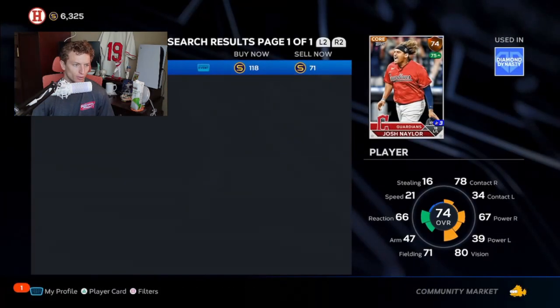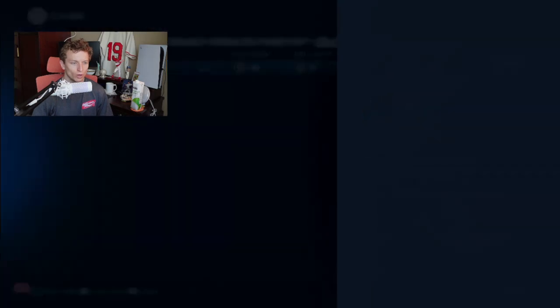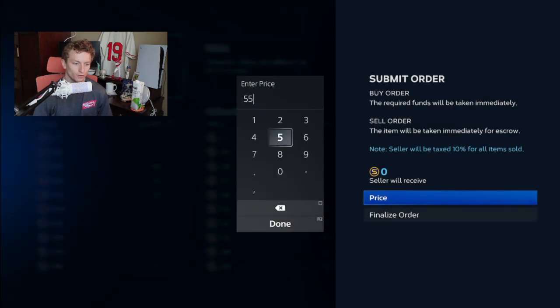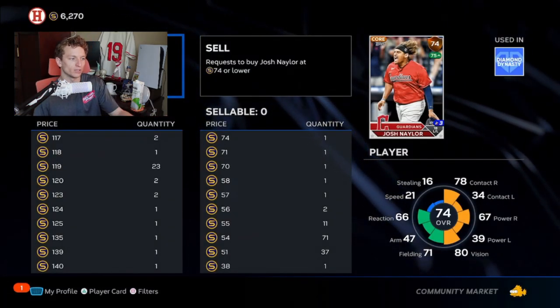For example, Josh Nailer has a buy now price of 118 stubs. I'm going to go to the market buy/sell options and create a buy order. I'm going to see if I can get away with something like 55 stubs. Order posted — so that worked. That's a lot better than paying 117 for this card.